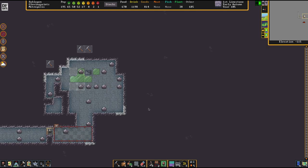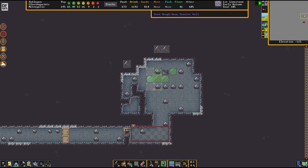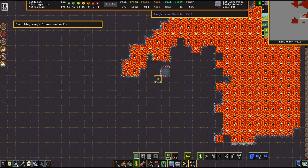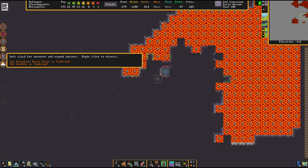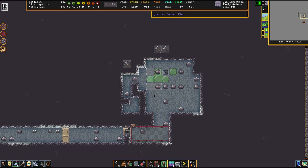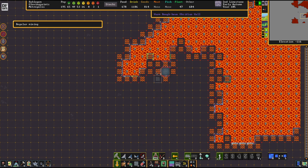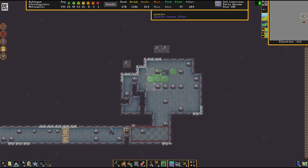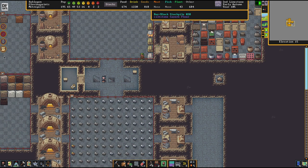We're going to do it like this. This doesn't look like there's magma down below, so we're going to dig a fortification and check out what's in there. If we dig there and there's no warmth, chances are it's going to be safe-ish.